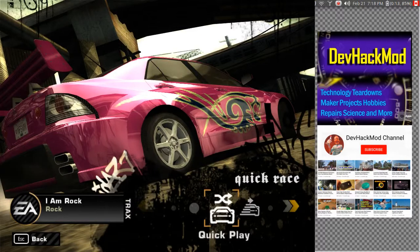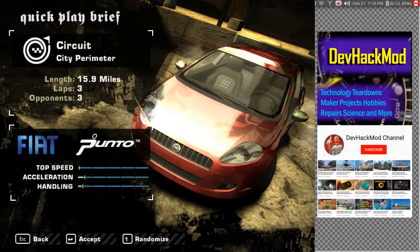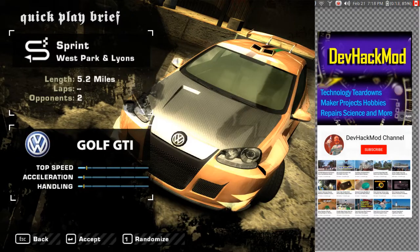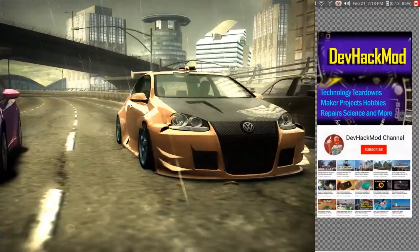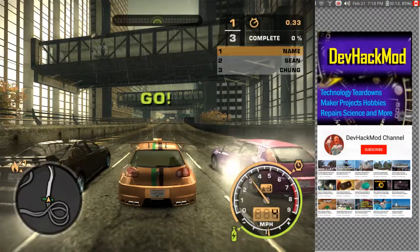Let's do another quick play — we'll try another car. That's the one I blew the engine on last time. Let's try this Golf and see. It should randomize the track, so let's see what happens here. Okay, we're in the city and it's raining. There we go. And here we go.